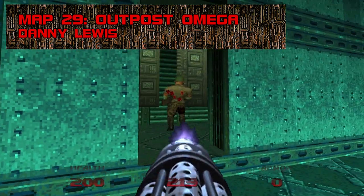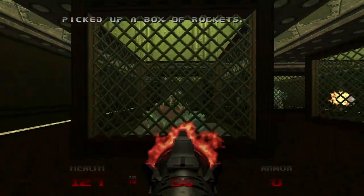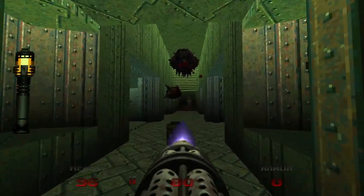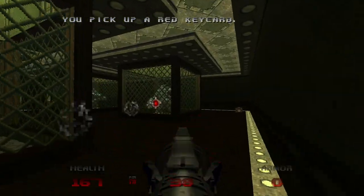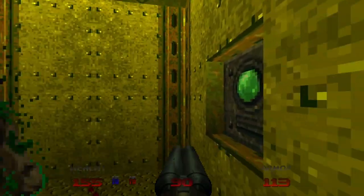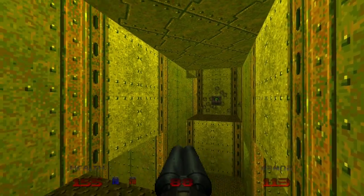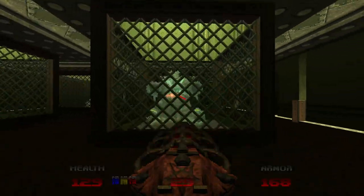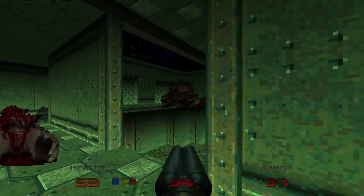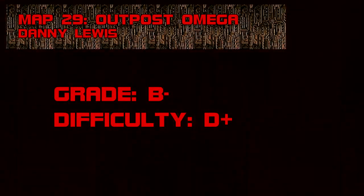Map 29: Outpost Omega. The first proper secret map in Doom 64, Outpost Omega is ominous, puzzle-focused, and infinitely more materially rewarding than Hectic. It throws the first mancubi and pain elementals at you — my two most feared demons. Pain elementals chug out lost souls much more rapidly than their Doom 2 derivatives and explode when killed, making them the highest potential damage dealer until you meet the cyberdemon. The highlight is the yellow maze containing the first demon key, which powers up your super-secret weapon 8 — the Unmaker. Grade: B-, Difficulty: D+.